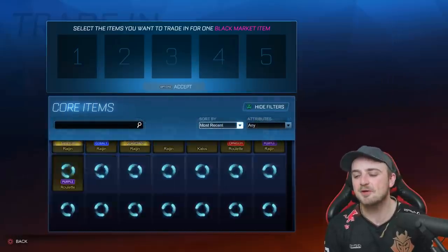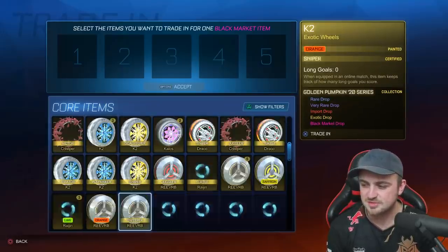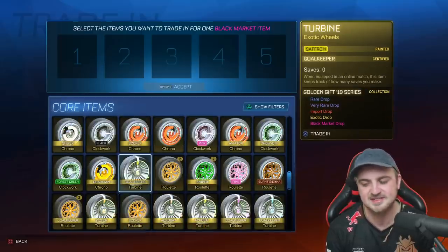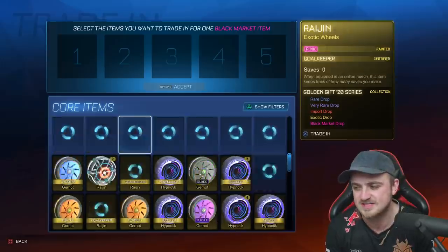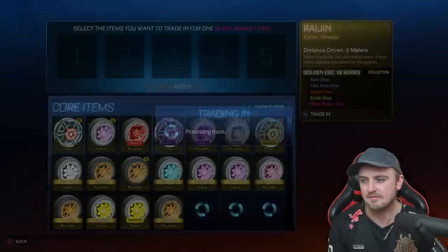All right, so here we go. Most recent: GoldenEgg19, Pumpkin20, Gift20, Gift19. These are the series that contain the mainframe — Gift19, Gift20, Pumpkin20, and Egg19.